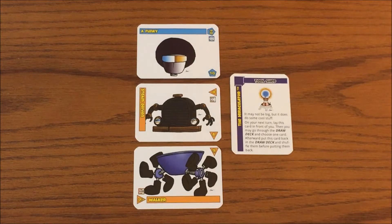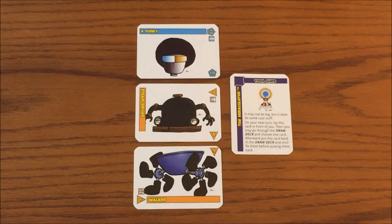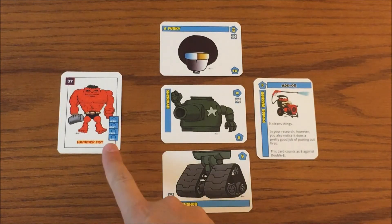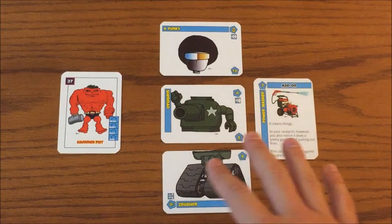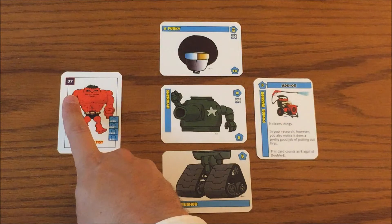Color is important because for the color of cards that your robot has the most of, you get one extra point each. In this case, I have the most orange cards, so I would get two extra points added to my total. You'll also notice that some monsters have instant kill requirements — so if you have robot cards that match these colors, you can kill the monster without having to match its strength.